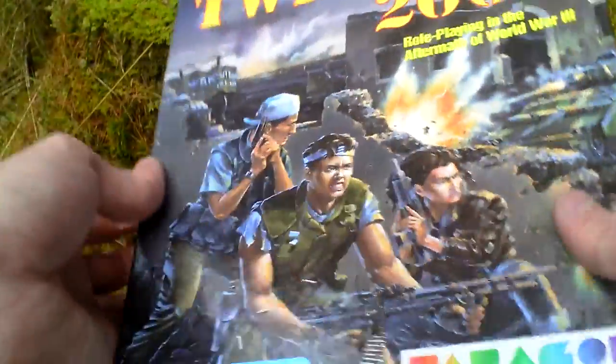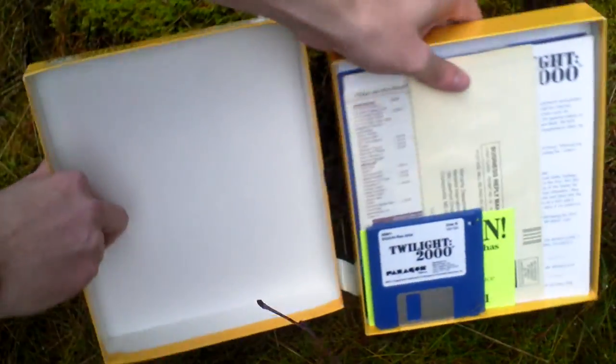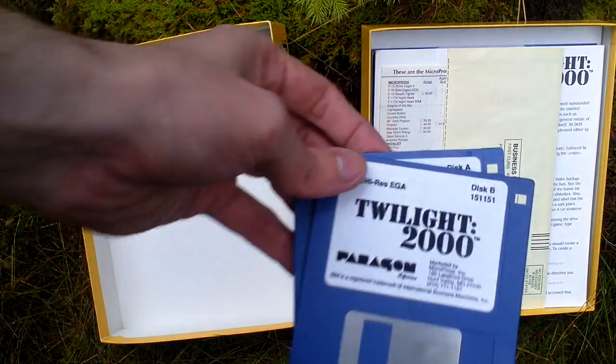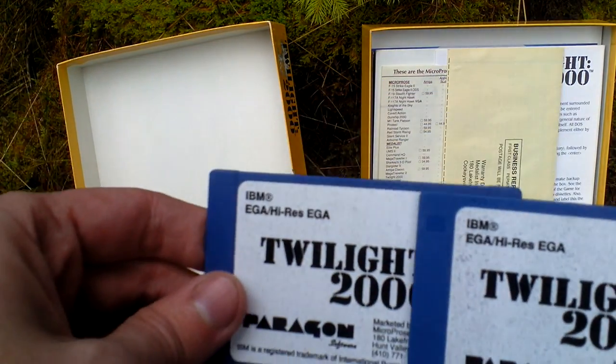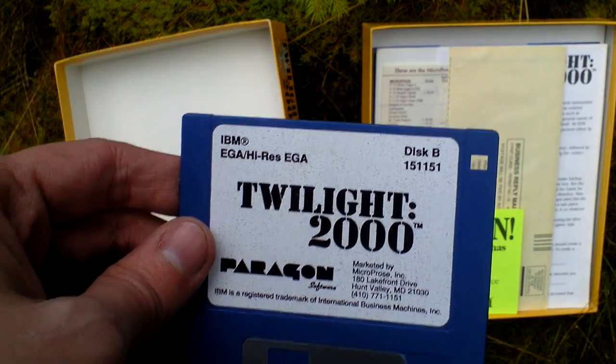Now I'll open the box and take a look inside. First of all, there is the game itself. It comes on two three-and-a-half inch discs — Disc A and Disc B.